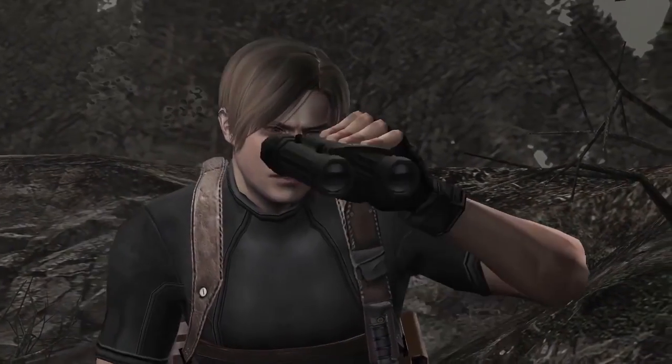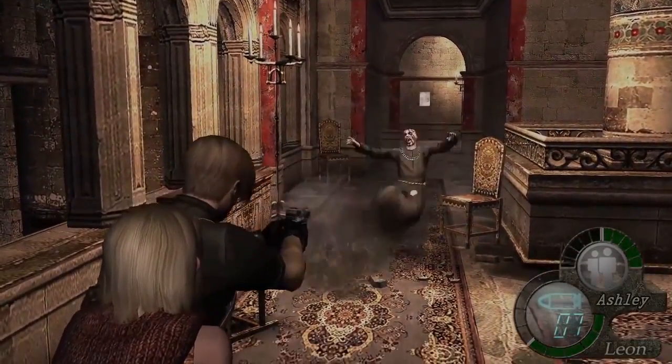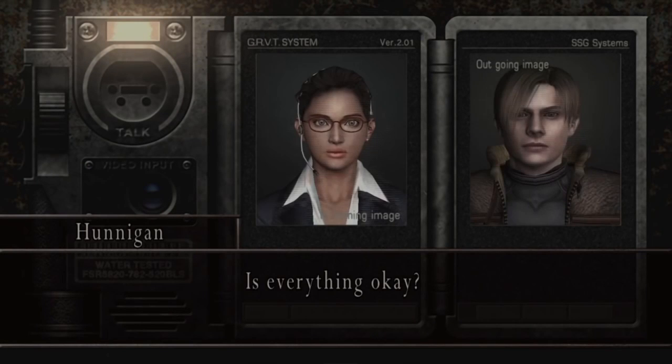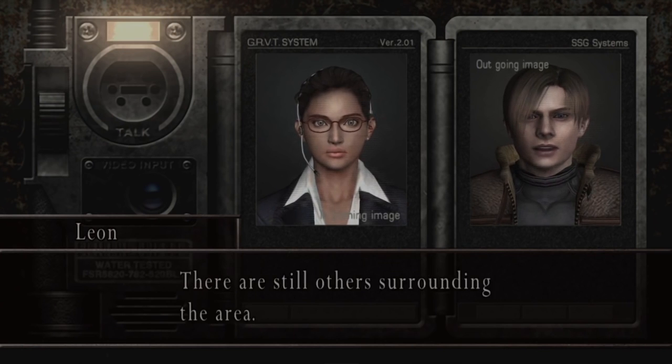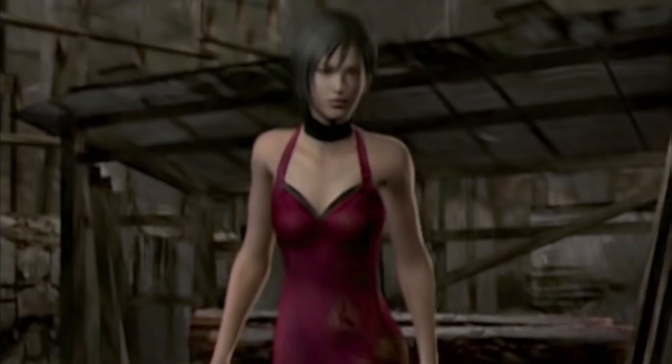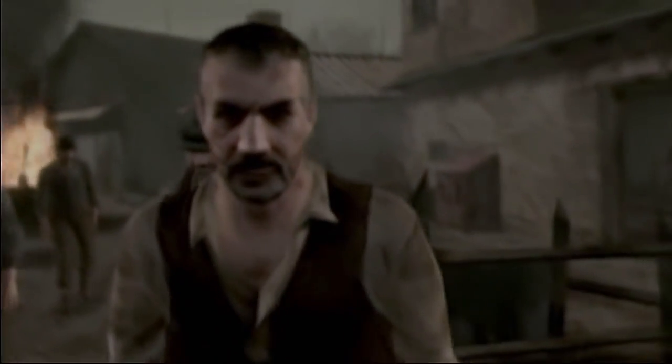Despite many HD remakes often rebuilding the game from scratch, this version of Resident Evil 4 is the same basic version that was released on the GameCube well over 12 years ago. As such, a lot of the textures and models are really showing their age. The game still looks great and has that distinct Resident Evil style, but there's a fair bit of disconnect having the game look so dated. This is especially true for the Ada side missions you unlock, as their cutscenes are extremely compressed and blurry. The actual gameplay got an HD coat of paint, but these cutscenes look like they were just ripped off a PS2 disc.